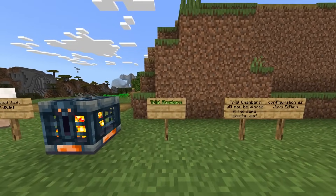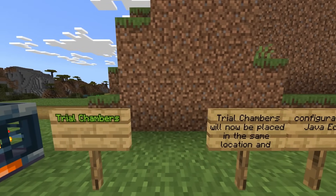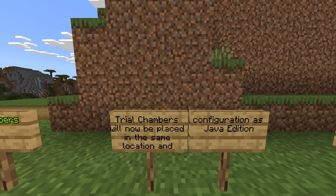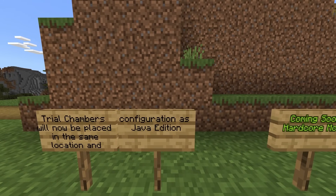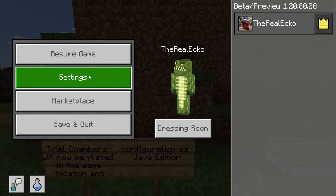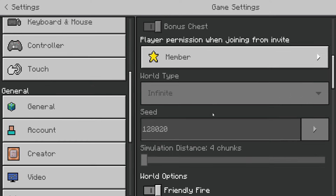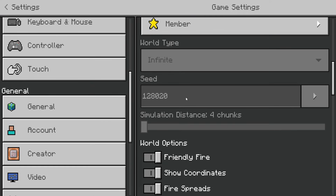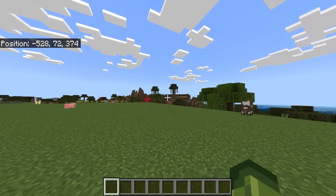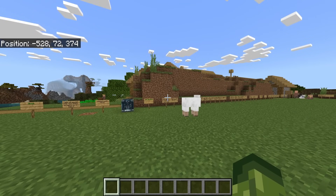We've talked about this quite a lot recently, but the trial chambers. They said trial chambers will now be placed in the same location and configuration as Java Edition. That means if I was to go ahead and take this seed - the seed for this world is 1, 2, 80, 20 to match the beta and preview version - if I locate a trial chambers in this world and type in the same seed on Java, it will be in the exact same location. Let's test that.